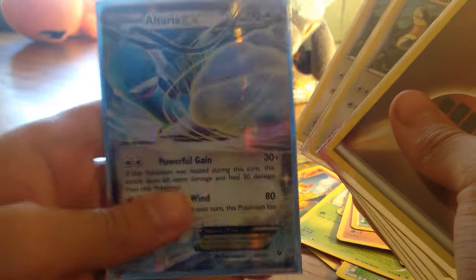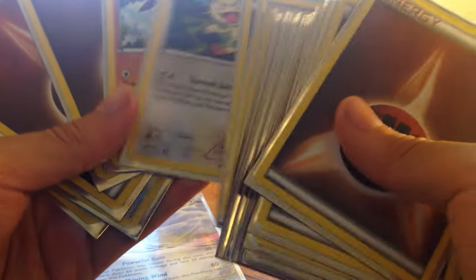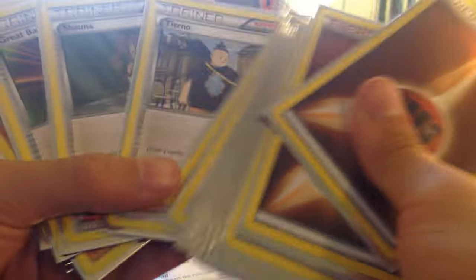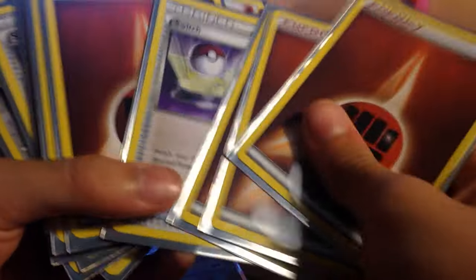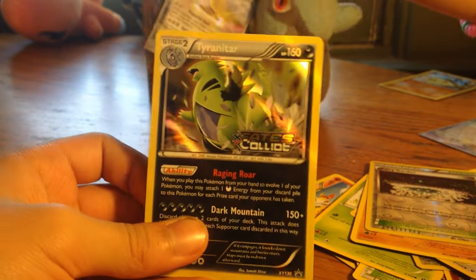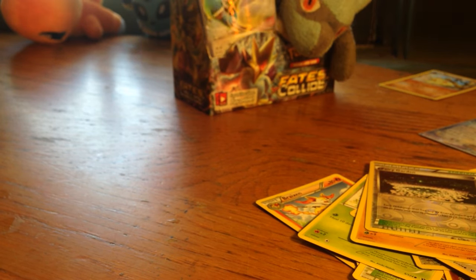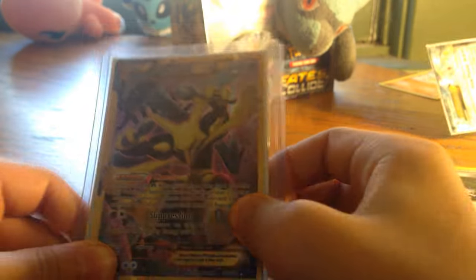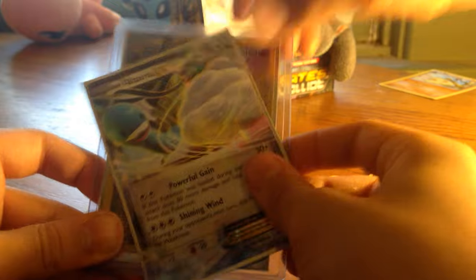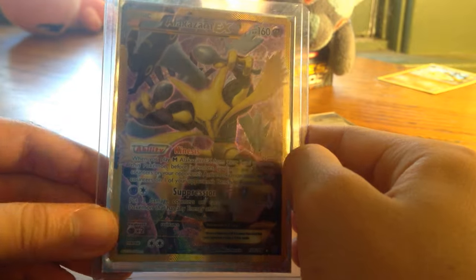I pulled Altaria. He was at the pre-release too, so that was pretty cool. I ran Kangaskhan — they were sort of the MVP. I went two and one, so I won two, lost one. The Altaria EX was pretty good, but with all the Safeguard Carbinks it was sort of hard. I also got the Tyranitar, because there are four different promos you can get, and I got the Tyranitar — if you want to trade for that. And the pull of all pulls is the Secret Rare Alakazam EX!